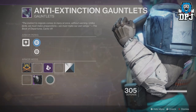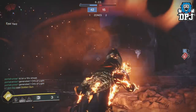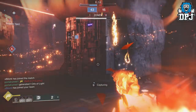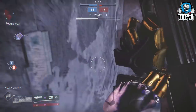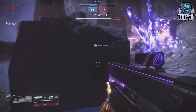On that note guys, we have come to the end of the video. This is how you get the catalyst for the Sunshot, the Sweet Business, and the Graviton Lance — they drop from the Faction Rally events. Thanks as always for stopping by. If you enjoyed the video, leave a like, it truly helps me out. If you are new around here and enjoy daily Destiny videos, be sure to subscribe and hopefully I will see you on the next one.